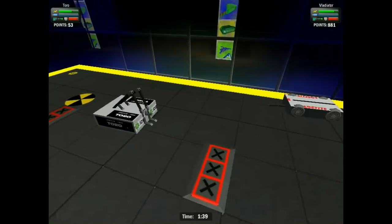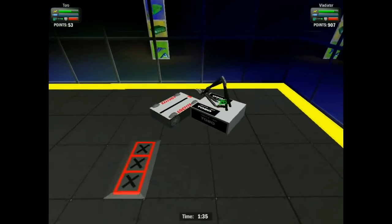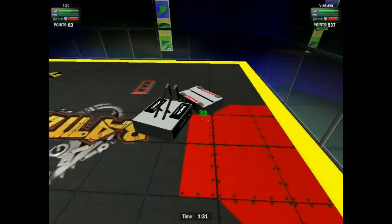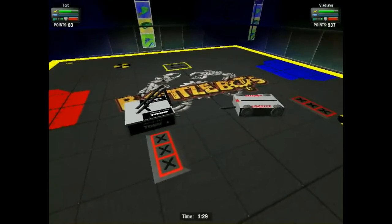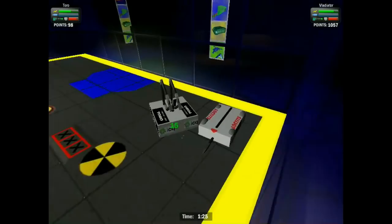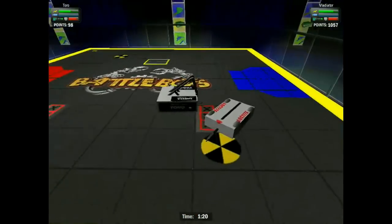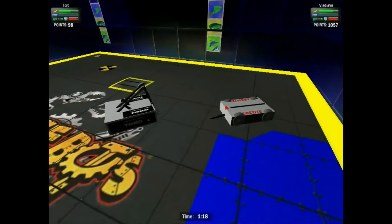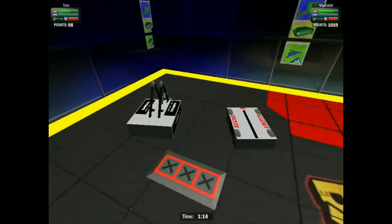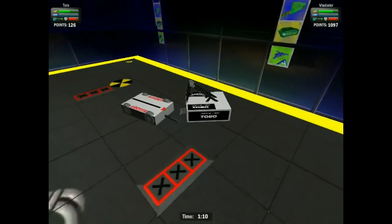I don't even know if he can get underneath Bladiator. He doesn't have perfect ground clearance, but it's not wide open on all four sides there. Bladiator with a bash, tries to reset himself with Toro closing down the space. Trying to be aggressive, Toro, because the weaponry - it's not working for him today. Toro coming in across the box, Bladiator parries that attack and then bounces off the wall.